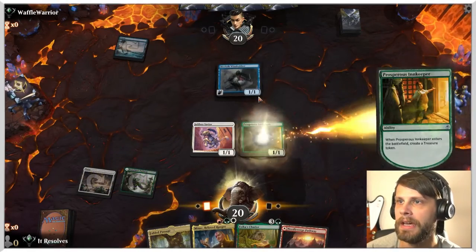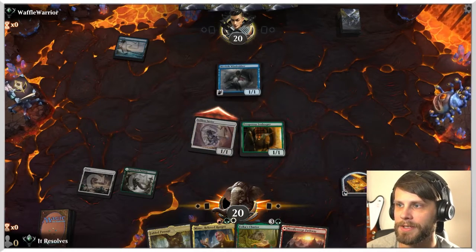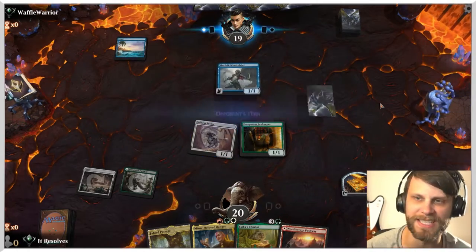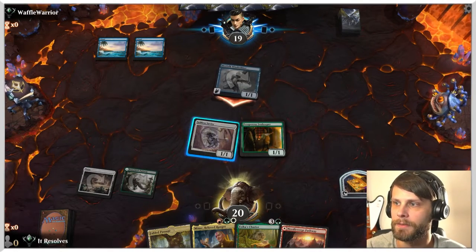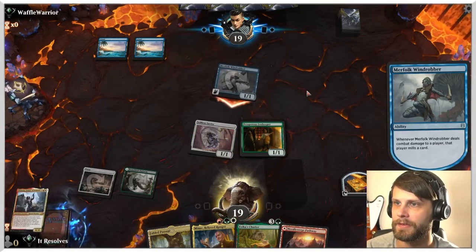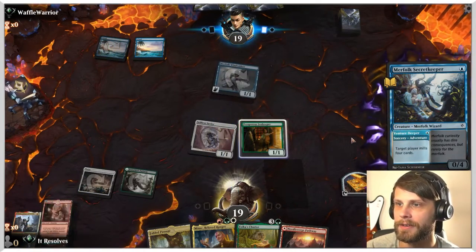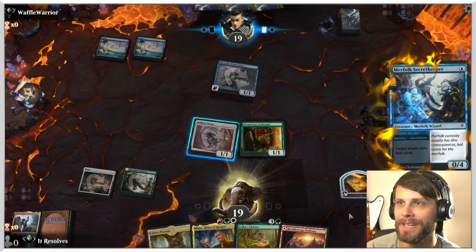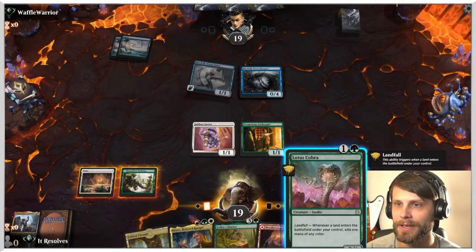Let's go ahead and get this down. Do we want to offer the trade here? I'm going to try it — this gets out of hand very quickly. I doubt they're going to block, so I feel like it's safe to attack in. If they do try to remove it, we can just give the Innkeeper indestructible. Oh, a Winota — that would have been really good. And then they're going to mill four cards here. Another Winota — so sad. Mill is obviously a big hit against us. We're going to do the best we can, but that's a very scary thing to be up against.